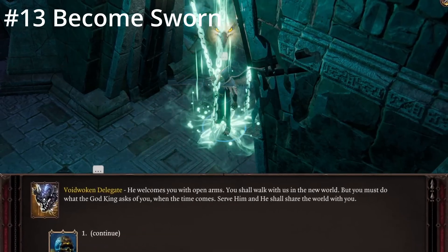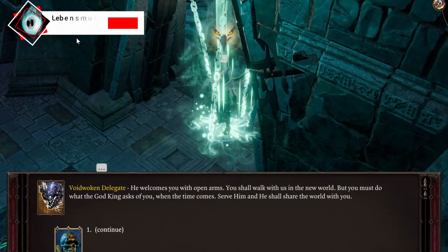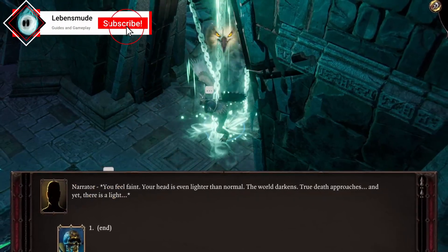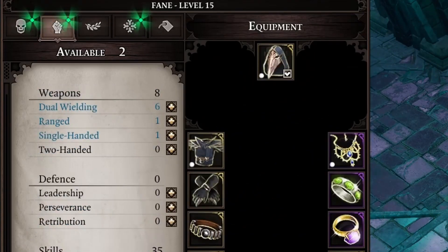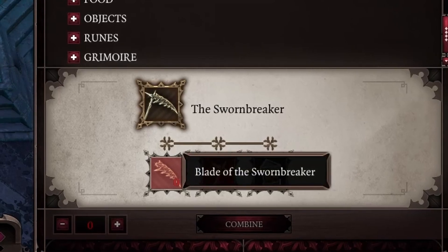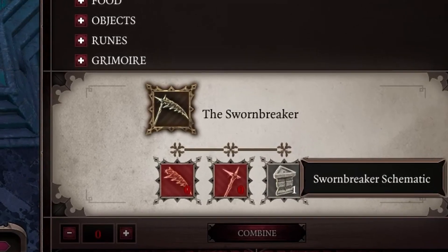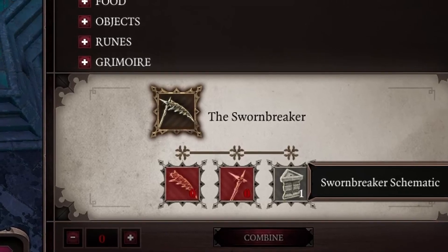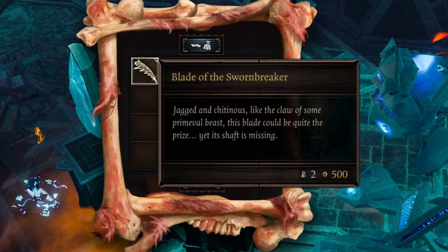Just inside the entrance, there is a Voidwoken that attempts to convince you to become Sworn and follow the God King if you are undead or Fane. If you become Sworn, you gain plus 2 to attributes, combat skills, and talents. Don't worry — you can sever your connection to the God King later if you wish to use Swornbreaker. You can make one in this act or find another in Act 4, and if you do use Swornbreaker, you still keep the additional stats.